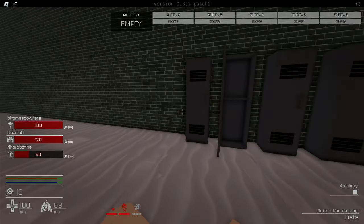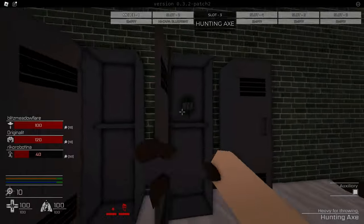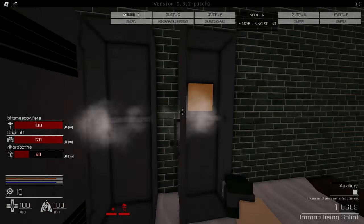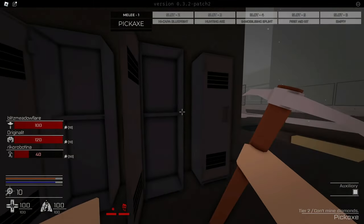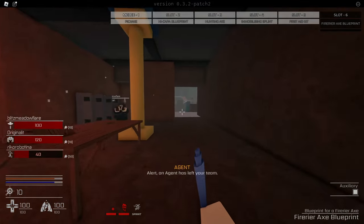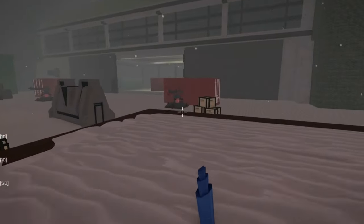Let's just go to these lockers, go for something. Yes, let me get that blueprint. Oh nice, a hunting axe, that's always good. I have a splint and also a first aid kit. Perfect. And I have a pickaxe as well. Hell yeah. I'm literally going to go to base and drop all these items for my teammates because I'm kind of useless right now.